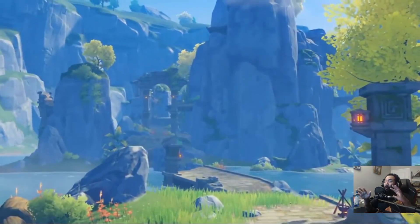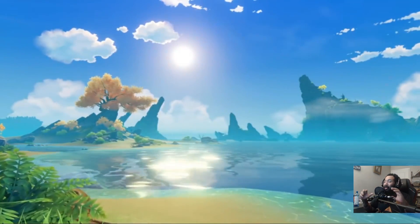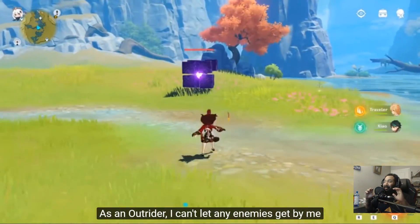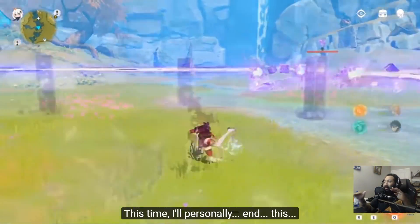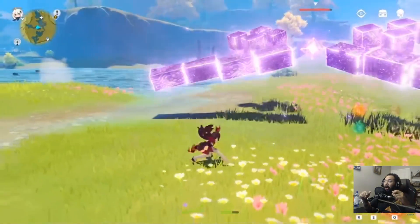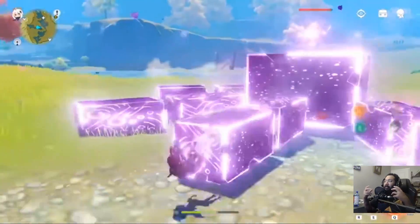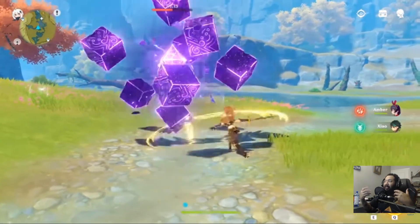this world is fully explorable. The cell shading is just crazy. You also get gliders on your character. I'm curious in the closed beta how much of the world is actually going to be explorable, what kind of boss fights there will be, if we're going to be able to do co-op, and what types of things they're going to make available for us to test.